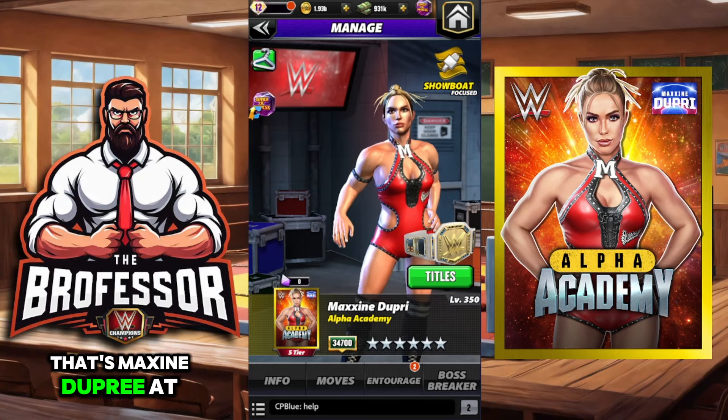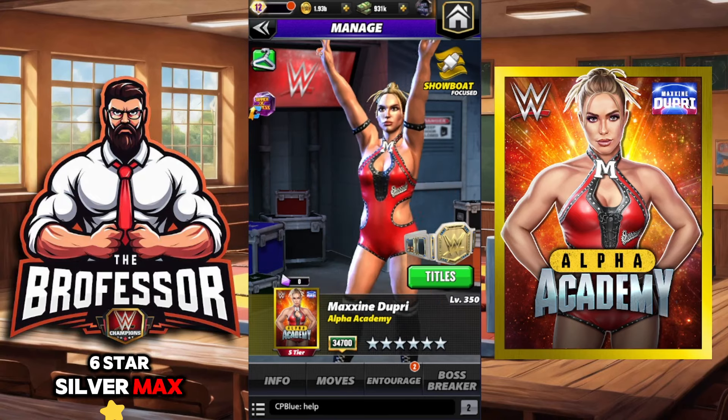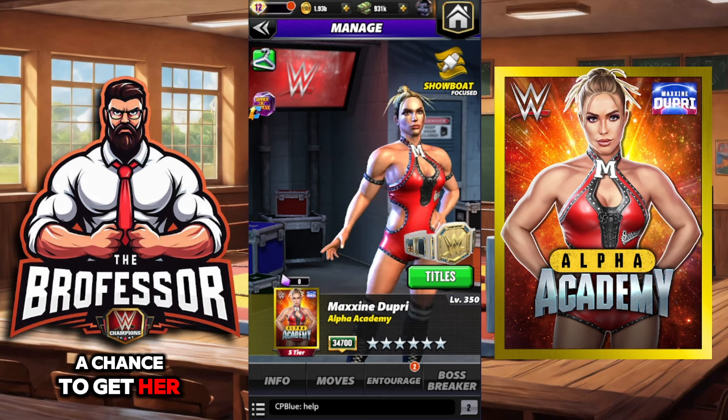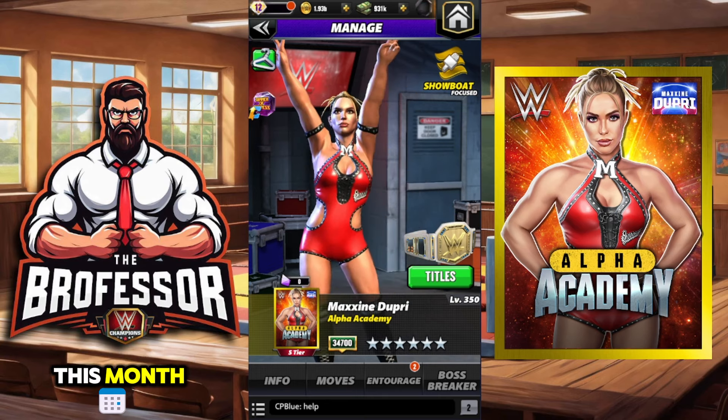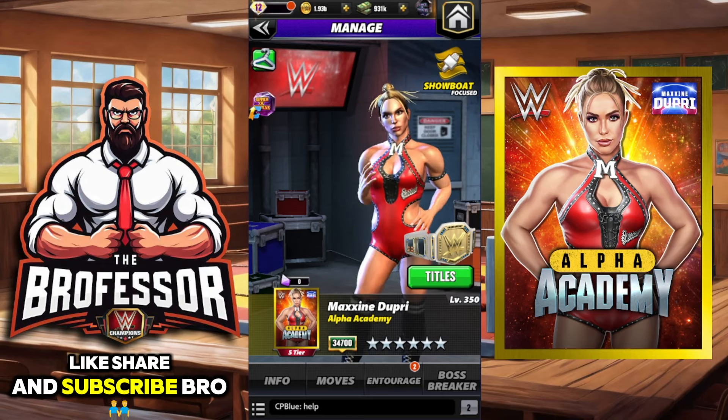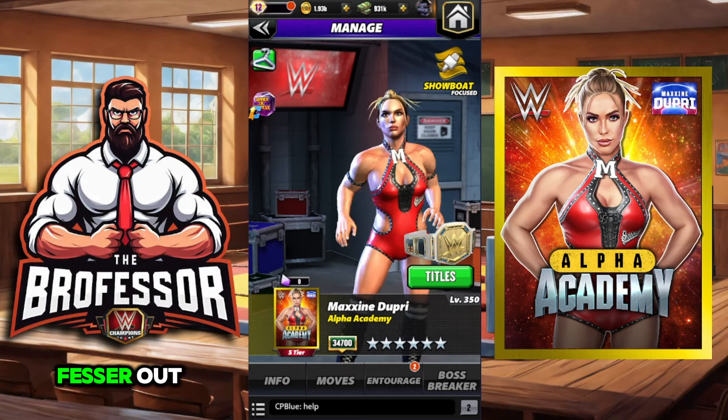That's Maxxine Dupri at six star silver max. Let me know what you think in the comments, and hopefully you'll have a chance to get her this month. Good luck out there — thanks for coming to class, give it the old like, share, and subscribe. Brofessor out!